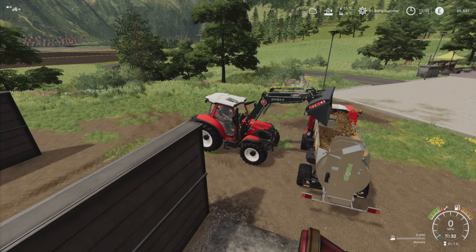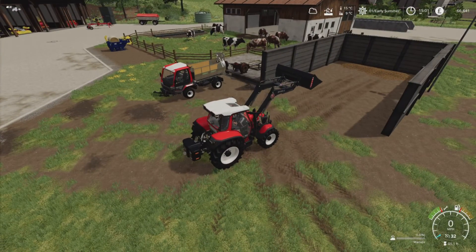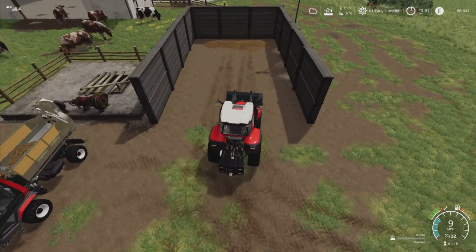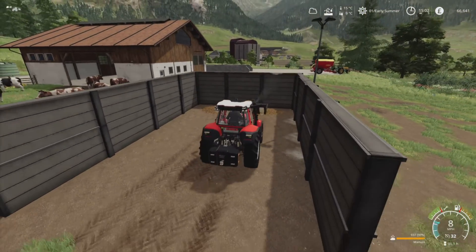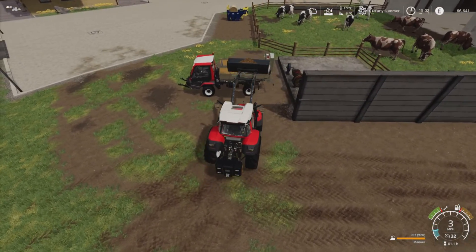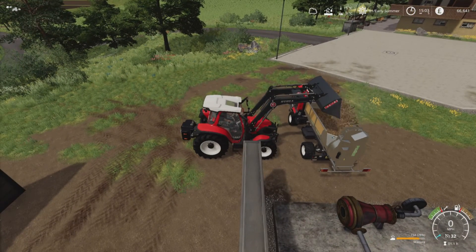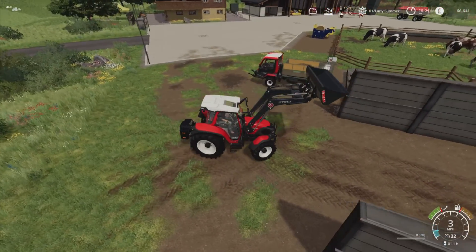I do already have the slurry spreader ready as well. So we'll use up the manure we've got — that'll gradually rebuild, there is a bit more straw still in the pasture so they'll keep making more. But we'll use up what we've got, then go get the slurry spreader, use up what slurry we've got, and then we'll see what's left. It might be that I'll need to top it up with some mineral fertilizer, but as far as we can we'll use what we've got — because we get to use the fun equipment, and because it's cheaper.